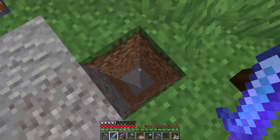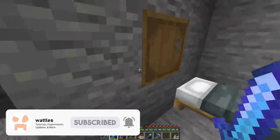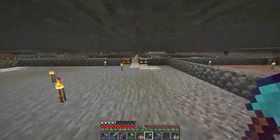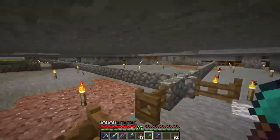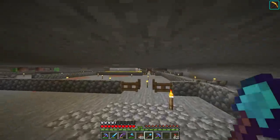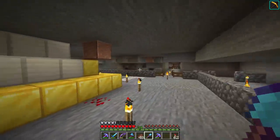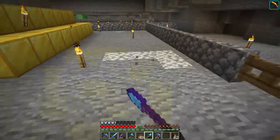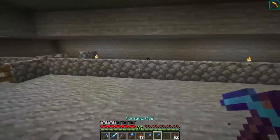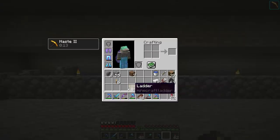Sorry, I got distracted — somebody outside my window with a dog. Anyway, we're going down to the mines now. We have everything we need right now, which is just our pickaxe and ladders. At the end of the last episode we talked about where we're going to build our slime farm — over here in the chunk with the beacon and the chunk right behind it. We have a double slime chunk, so we can combine them into one big giant farm.